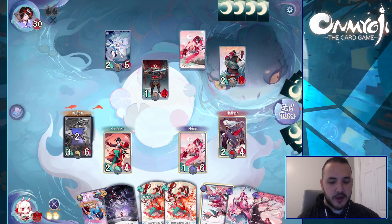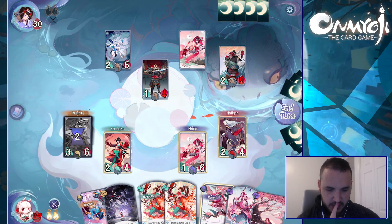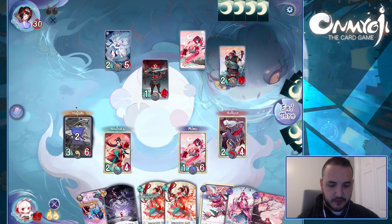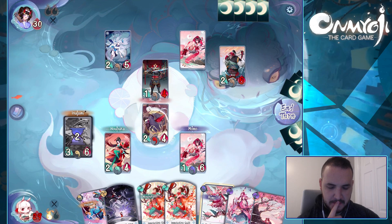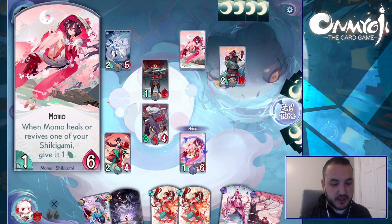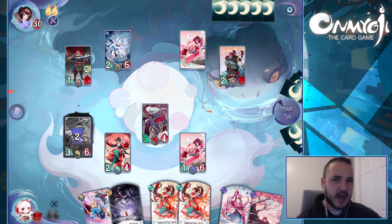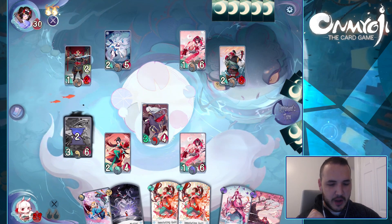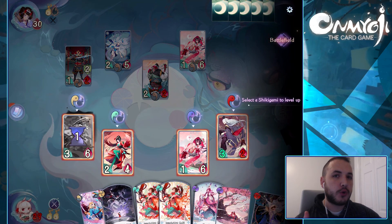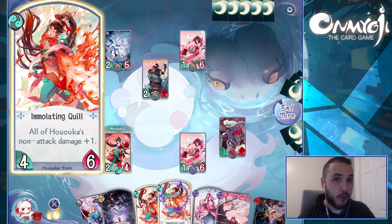So the last card that we have is Hongan to level up. Now you can't level up any of your cards to level two or level three until all of your cards have hit level one or level two. We're kind of restricted because the only card we can really do is that one. Let's just go ahead and attack with that and then recover a health right there. Now she has an ability where when Momo heals or revives one of your Shikigami, it gives plus one extra attack. Now he's going through and leveling up his Shikigami to level two. If you go second, you actually get five energy shield to protect yourself. So we're going to go ahead and level up Huoka right here, and we can now use a form card to make her more powerful.